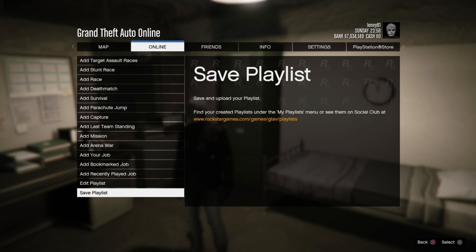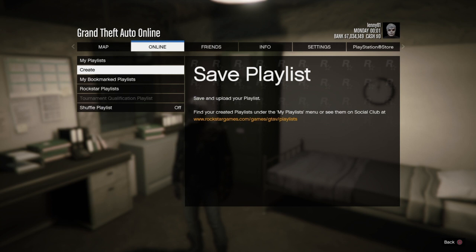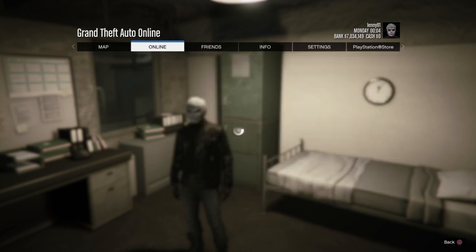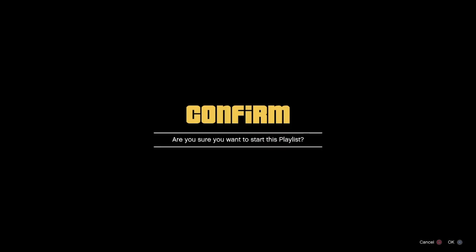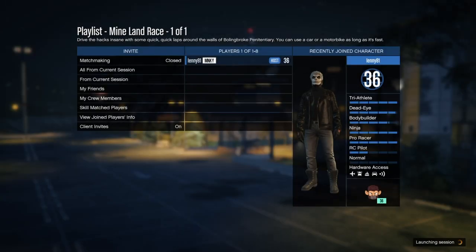If you have your recent activity set so it's not visible in your settings, you might need to change that, otherwise it won't show up. I actually had that issue with this account. You may just have to go into your settings and change what your friends see and notifications and all that. As you can see, I've just created that playlist — I've called it 'mine' — and I'm just going to start it up.